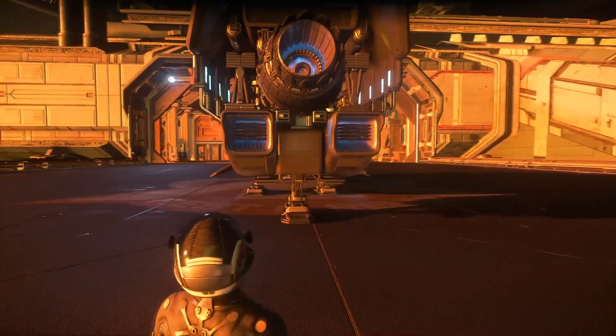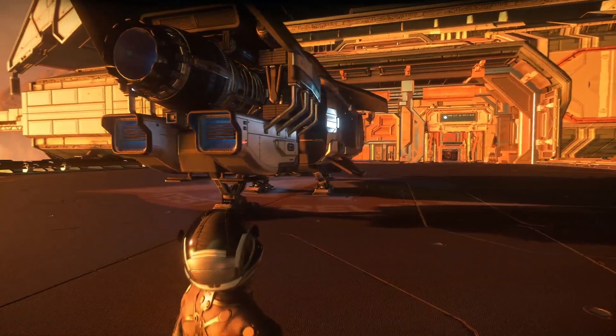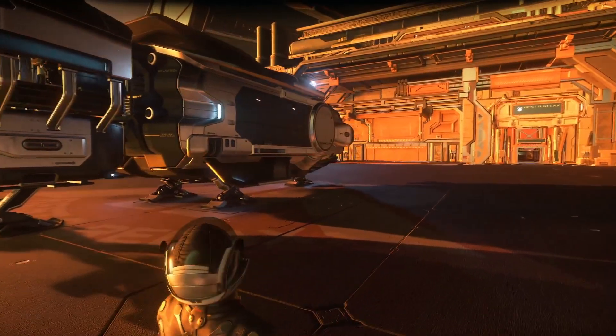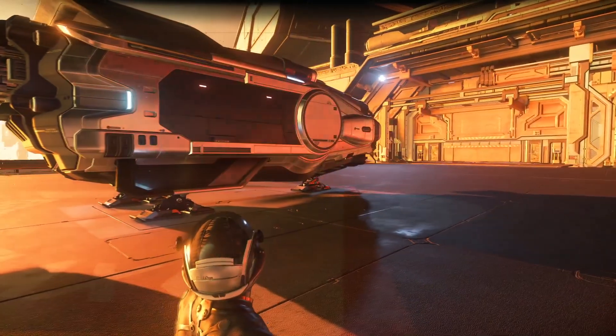Around the rear of the ship, you'll find the large single main engine, and if you look closely, you can see the cargo racks folded away and tucked in at the sides of these engines. Along the body of the ship, you'll see a number of gimballed thrusters to help provide the ship with excellent mobility.